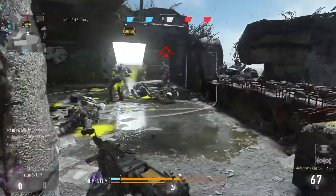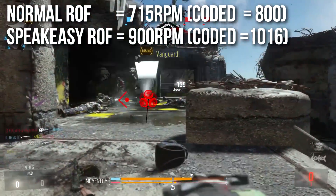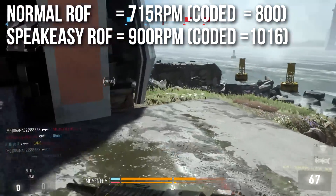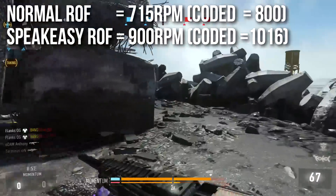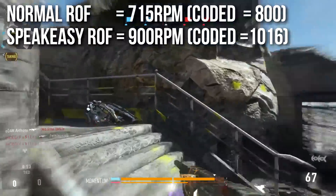The regular ASM1 shoots at 715 rounds per minute, very close to 720 but it misses it by a little because it's coded to shoot at 800 RPM and rounds down. The ASM1 Speakeasy shoots at 900 rounds per minute and is coded to shoot at 1000 RPM.